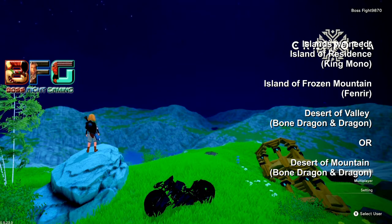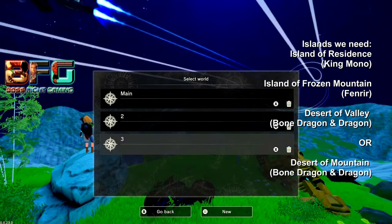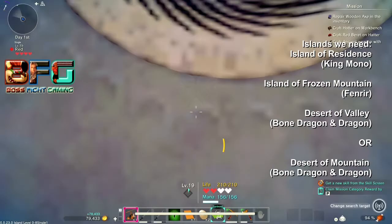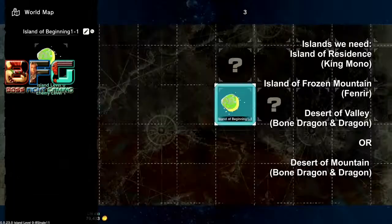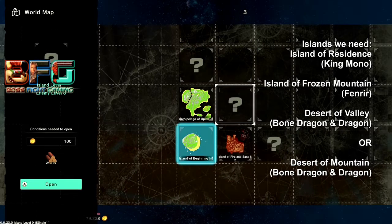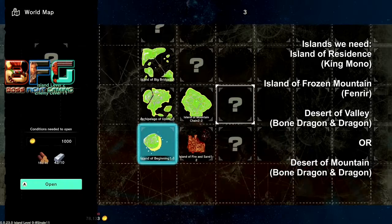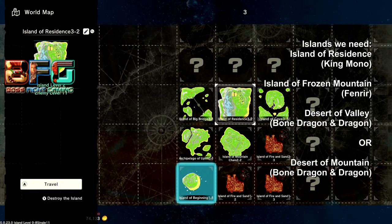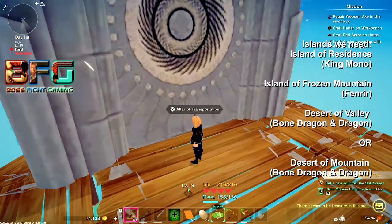If you didn't get the island you needed, jump back into the game: click Single Player, load your character, and click on World Two. It will load you back on the docks. Repeat the process of purchasing islands until you get the ones you need — this way you don't waste any materials. Remember: to restart, don't press Save and Quit — press the middle button, back out, press Start, and quit the game, then rejoin.